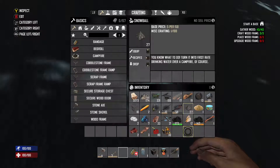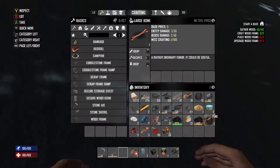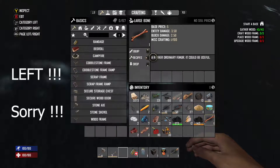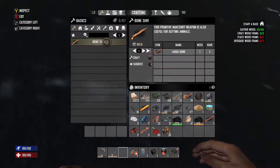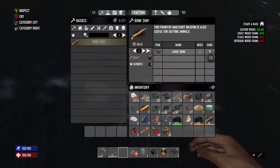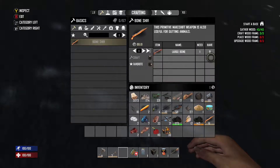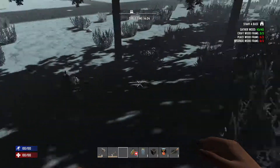I found a large bone while clearing. You can craft a bone shiv from it. In your inventory, hit right on the D-pad for recipes — search for bone shiv, hit A on it, and it says it requires one large bone, which we have. Push up on the D-pad to craft it. The shiv is basically a makeshift knife — it helps you get more materials from animals when you kill them. Knives are better than axes for harvesting animals.